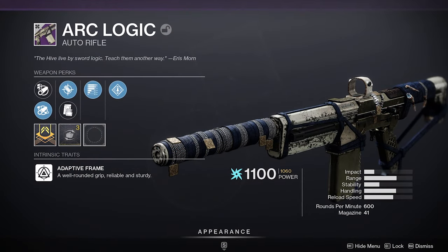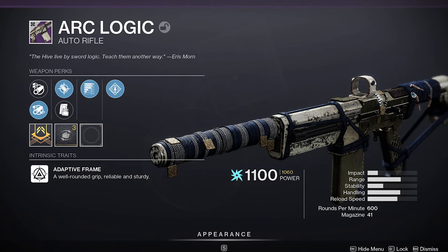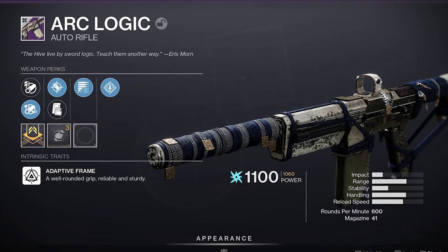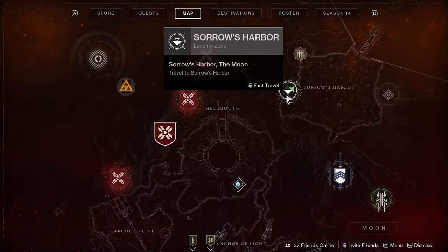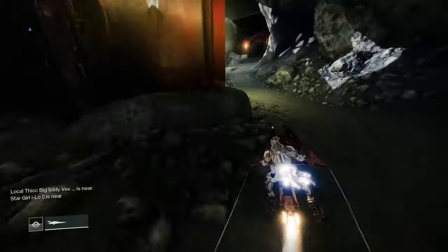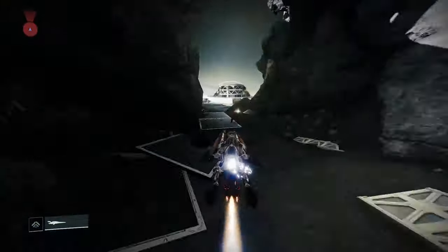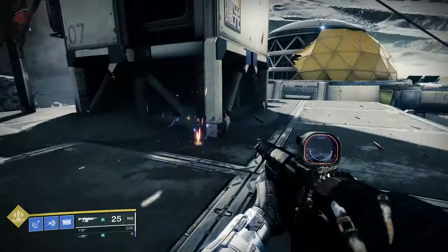First off we have the Arc Logic, a 600 RPM arc AR, which drops from defeating HVTs on the moon. Opening up the chest it drops is what gives you the quest. It's never a 100% guarantee to drop automatically your first try, so if you don't get it just keep looking for HVTs. To get the captive cord for this quest, go to Sorrow's Harbor and follow the path I'm taking on the screen. Keep going and eventually you'll reach a little area where you should be able to see the captive cord. Once you interact with it, you're on to the kill part.